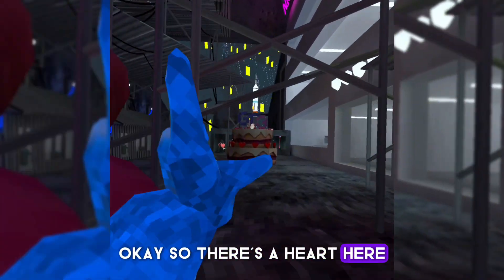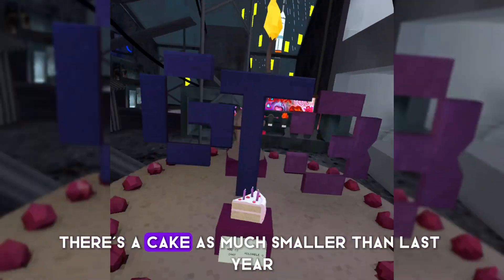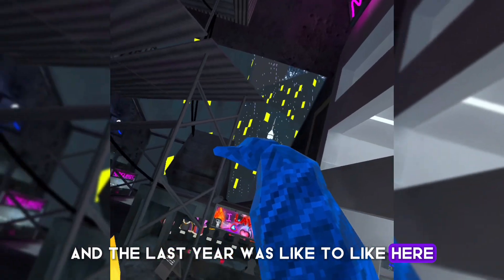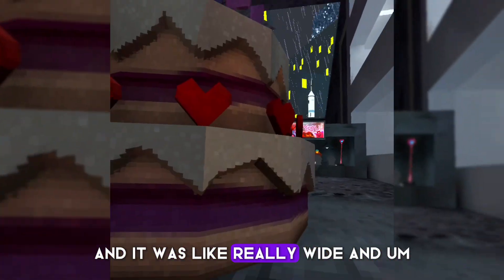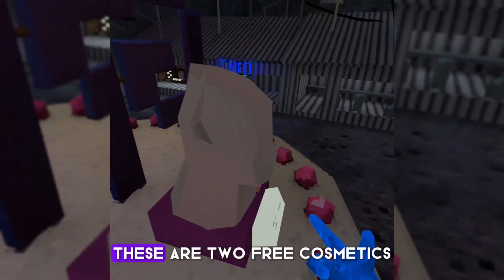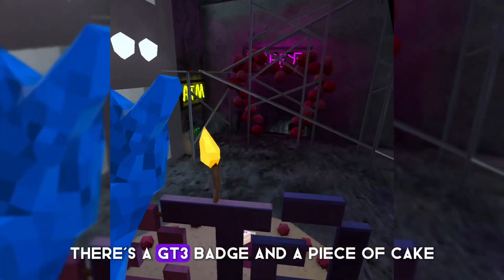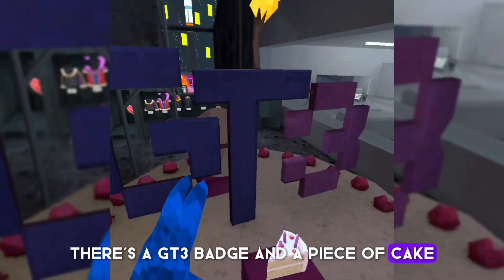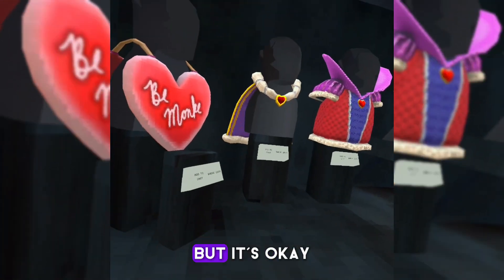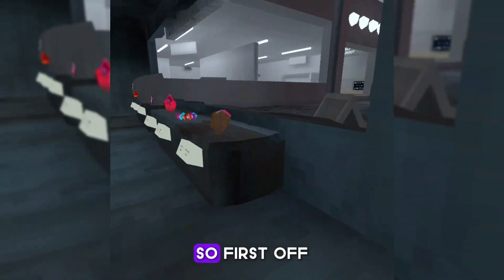There's a heart here and then there's a cake — it's much smaller than last year's. Last year it was really wide. So yeah, these are two free cosmetics: a GT3 badge and a piece of cake. Personally, I liked the cupcake from last year better, but it's okay.